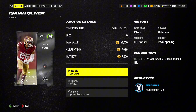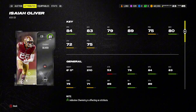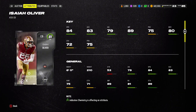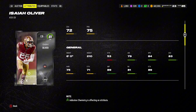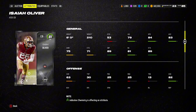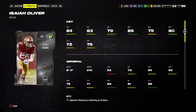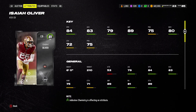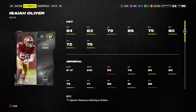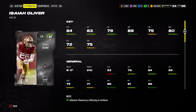Isaiah Oliver is our next one — a Team of the Week card coming in at 7,000 coins, 81 overall. He's not the fastest; 84 speed is not bad, but definitely not the fastest. He's very dirt cheap, he's got great jumping, and at 6'0 he's a little on the smaller side. He's got some decent man coverage, so this is more of a man corner. Great jumping and solid man coverage, so if you're looking for a budget beast running man coverage, this is definitely your guy.